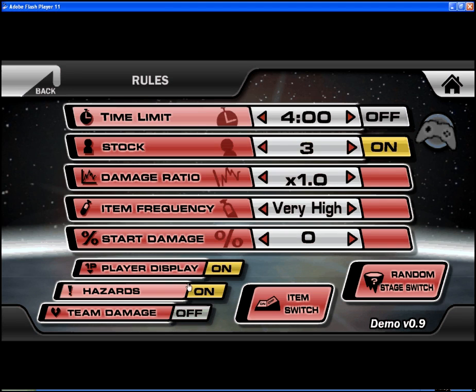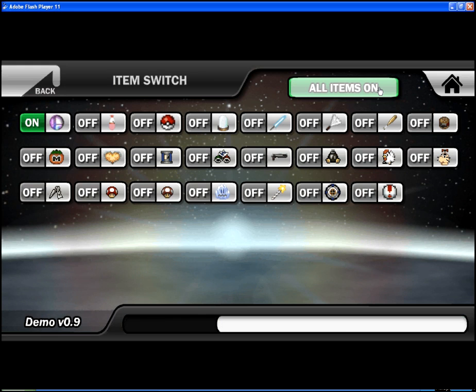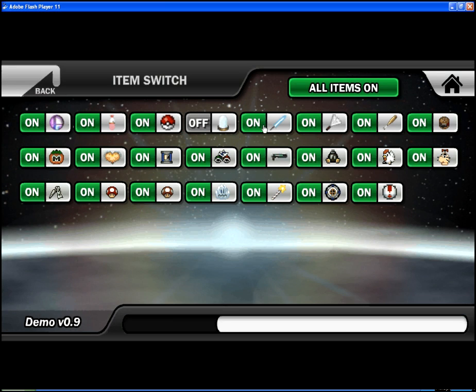Item switch — I normally have the smash ball on. There are a bunch of other items, and you could turn all items on or all items off if you want just combat without items. And you could just mix it up all together. That's how you basically set everything up.